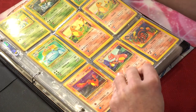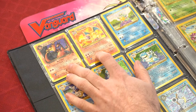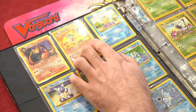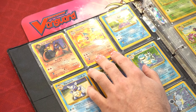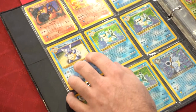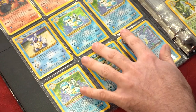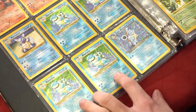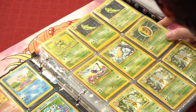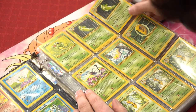Next page we got the bad boys of Pokémon: the Dark Charizard and also the Charizard himself — this is the Legendary Charizard but still kind of expensive. Got the Squirtle and Wartortle with the Wizards of the Coast stamp. Base Set Blastoise holo rare, Base Set 2 Blastoise holo rare, and a Dark Blastoise from Team Rocket holo rare. The Charizard's not holo. Caterpie, Metapods, Metapod.